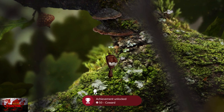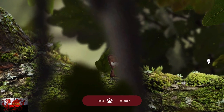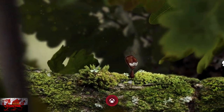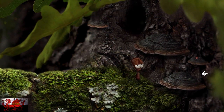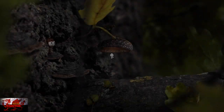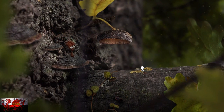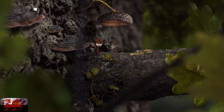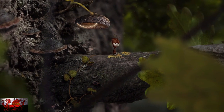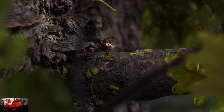You'd think you'd learn your lesson the first time, but you know, the stuff we do for achievements — we've done a lot worse than just about being eaten. This time we can go all the way to the right to go into a new area. What we can do is grab this little — is that an acorn cup or mushroom cup? So grab the stick, your curved twig, and use that with the mushroom/acorn cup, and that's going to fly all the way down. Then just keep heading all the way up the tree.